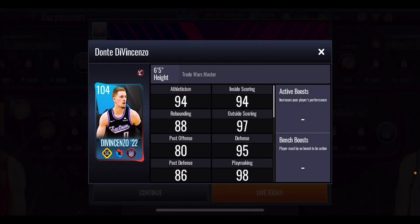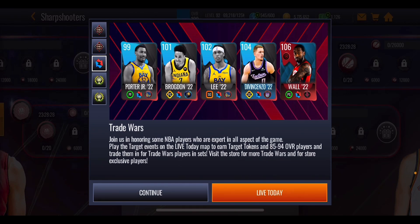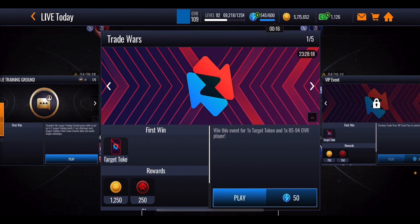You can potentially get yourself this 104 DiVincenzo completely free from the brand new Trade Wars promo and I'm going to show you exactly how you can do that, starting off by taking a look at the live today events. There are two events either side of the game of the night, one in the middle, and this one over here is completely free and unlocked for you to go ahead and play through.